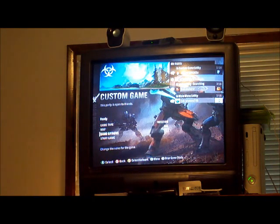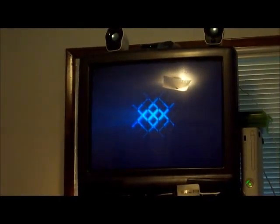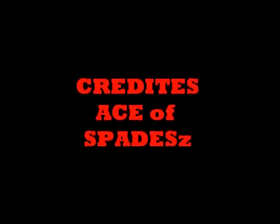If it says that this map is compatible and you can play it, start the game. And you can see you have a Custom Infection Map. The more players, the better it is. You die, you turn into a Zombie, game's over. That's how you make an Infection Map.